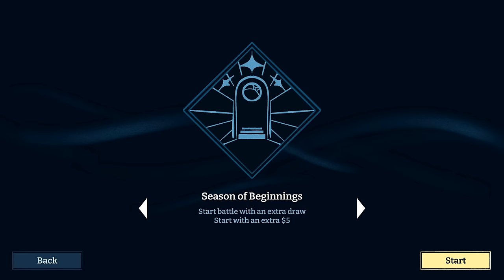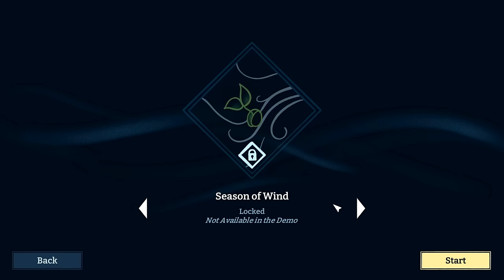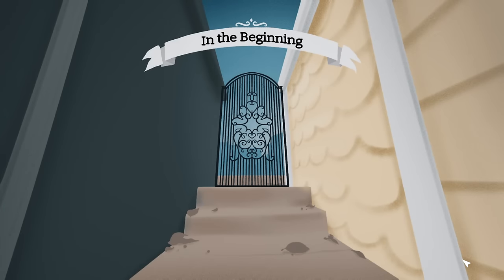So the Season of Beginnings — this seems like difficulties or maybe characters. We'll play the Season of Beginning: start battle with an extra draw and start with an extra five dollars. It seems like kind of a tutorial one — it's only benefits that we have.